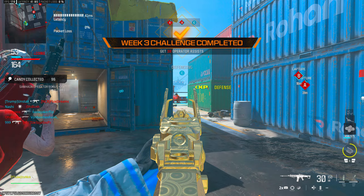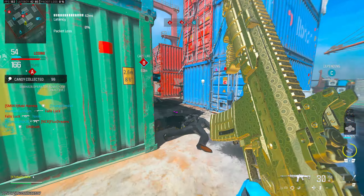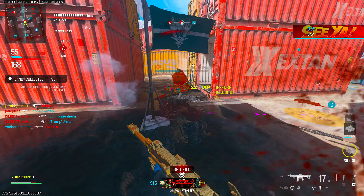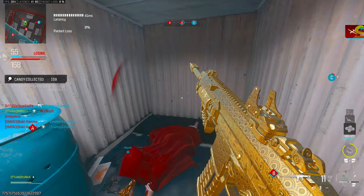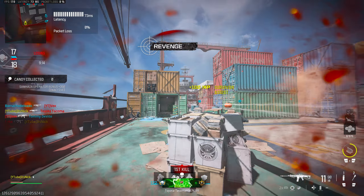The first attachment I'm going to throw on is the muzzle, the STIR 45 Sky Fury Compensator. This one's good because you're getting a lot of recoil control. You're losing some ADS but at the end of the day it doesn't matter — it's still a nice gun.